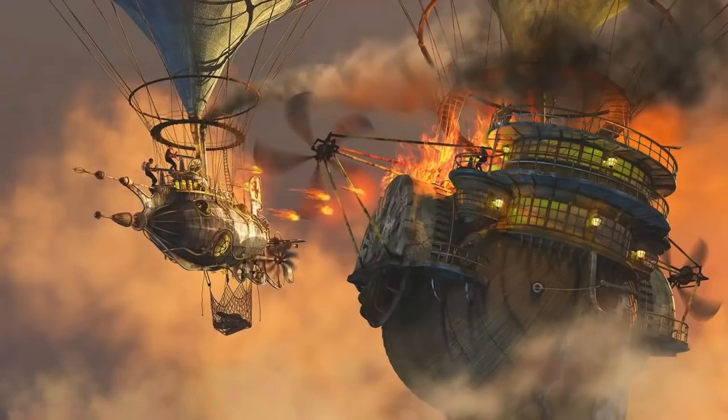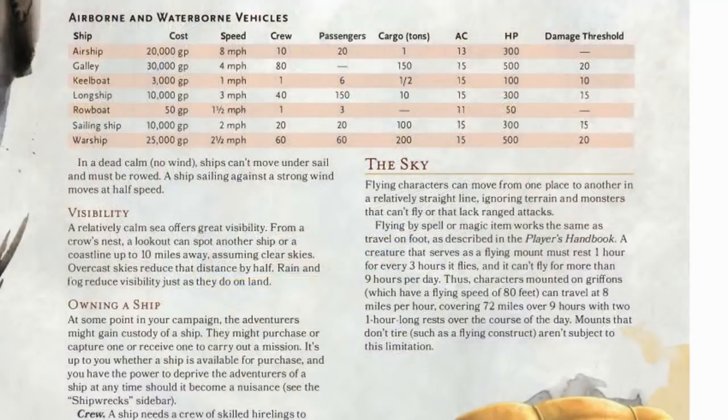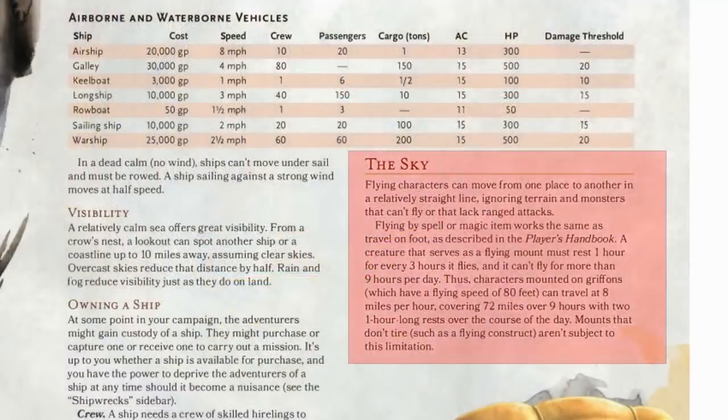Nobody cares if the solid cabins and decks and hull under the airship balloon gets holes punched in it — what really matters is damage to the sails and the flotation balloon, which are quite vulnerable. The rest of the ship, all the wood bits, will have a damage threshold and extra hit points if it makes sense. Look at the other ships on the table and figure it out. The last paragraph on that page tells you exactly how fast 8 miles per hour flight speed is in feet per round and miles per day — that's the same as the airship's speed on the chart.